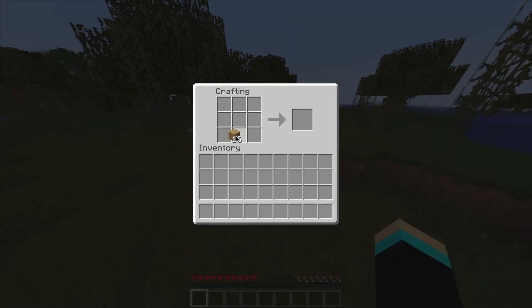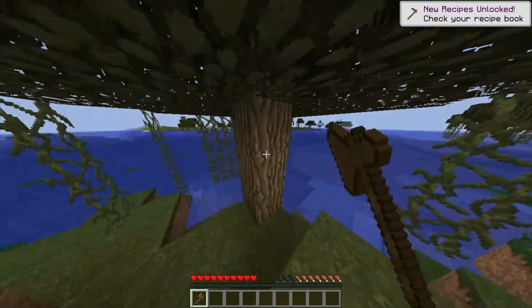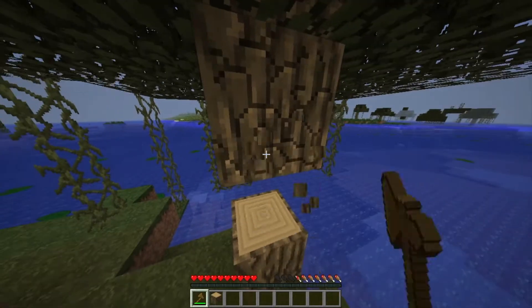We're just going to make an axe. All righty, we're doing pretty good — we're off to a pretty good start. All you need is just break some more trees. We're going to make a little tiny house for now.